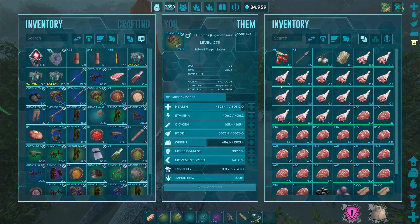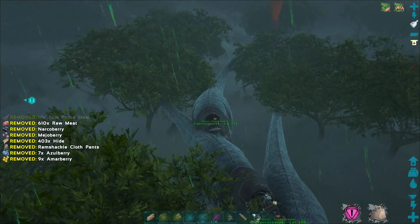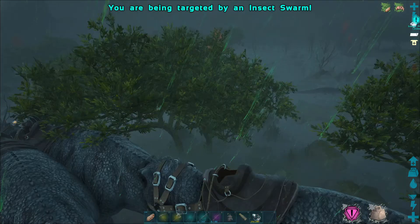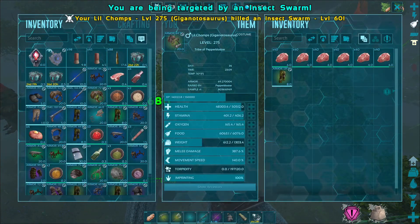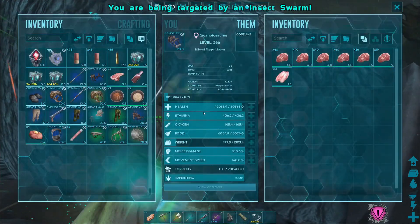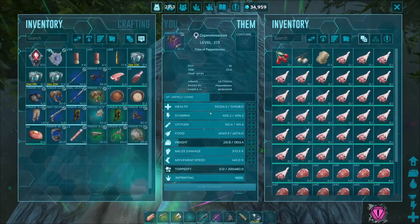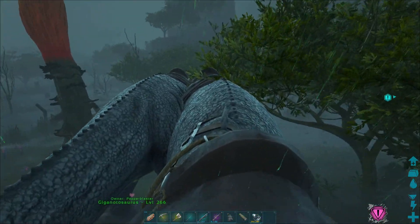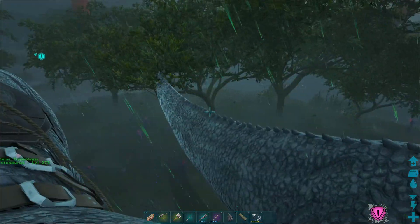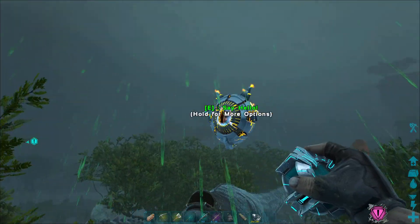These guys also did not take nearly as much damage as they did on the Beta Spino one. Like they just barely took any, and it's not because of the saddles — they had the same exact saddles when they fought the Spino. It's just that the Sarco does so much less damage. I'm going to call that a success. I don't think I'm going to do Alpha even on the Sarco one now though.